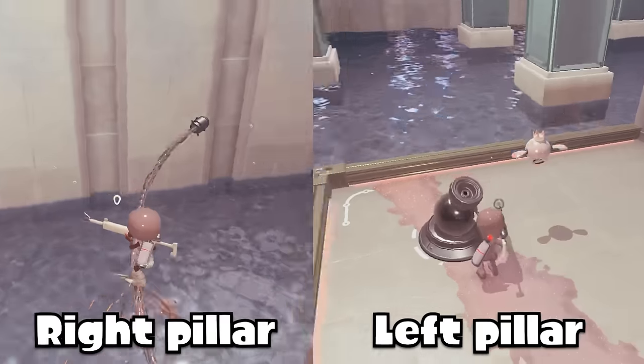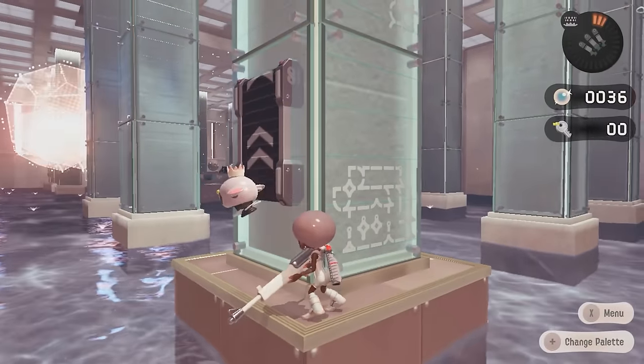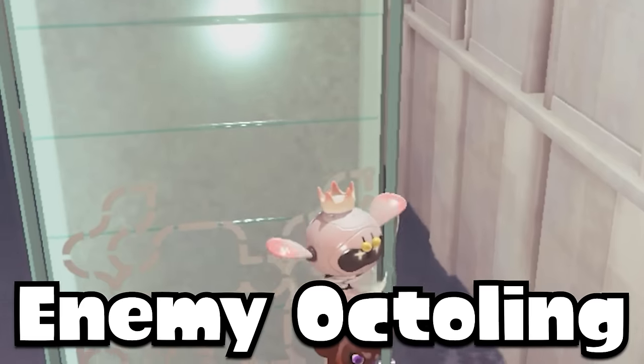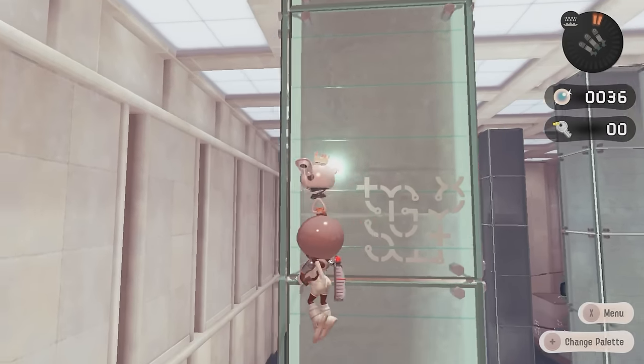In the Spire Plaza, there's a secret area you can access by riding the grind rail and gliding to the corner pillars, where you can find a platform containing some character icons, such as Callie and Marie, an enemy Octoling, an enemy Octarian, a Splattershot, Pearl and Marina, and other random little icons.